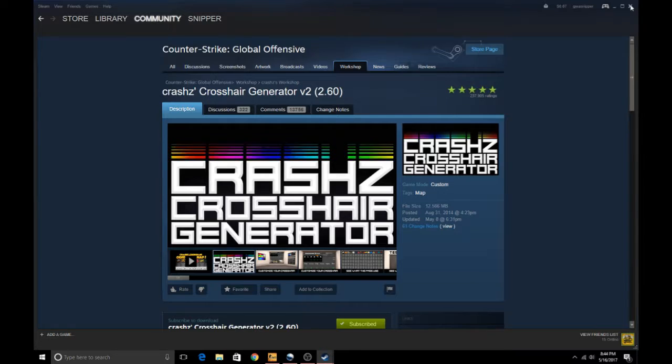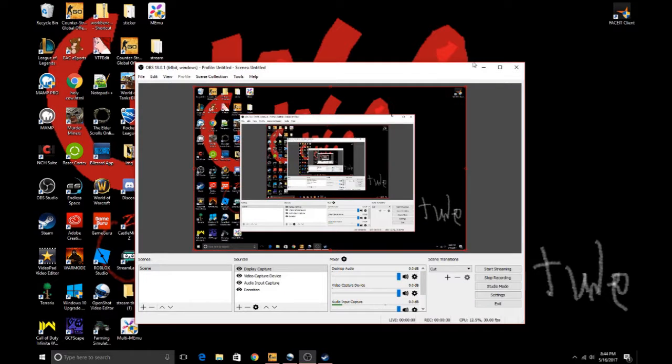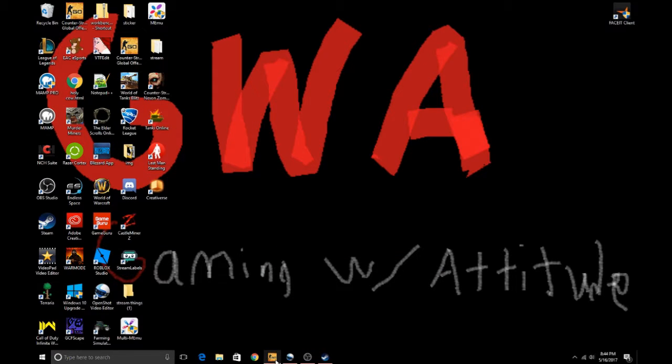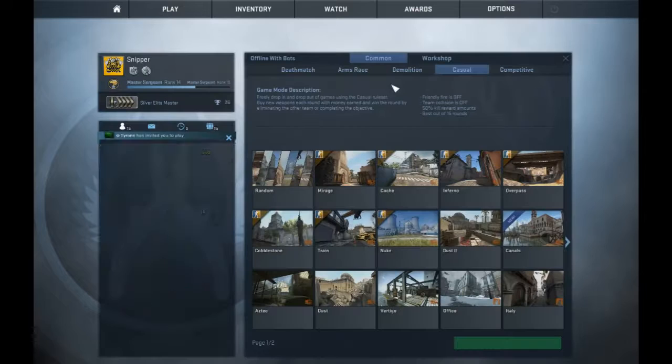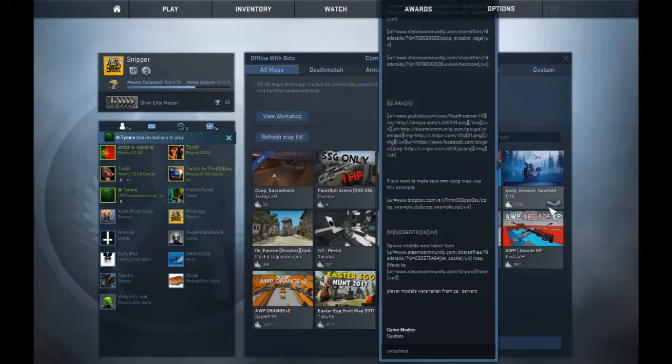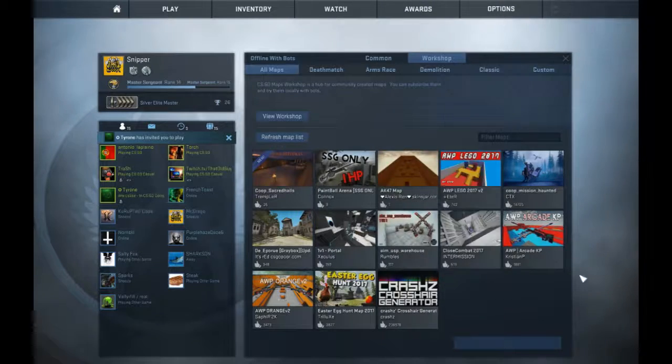Once you subscribe, exit out. Then go to CS:GO — everyone has it installed — and you hit Play Offline With Bots under Workshop maps, then launch it out.